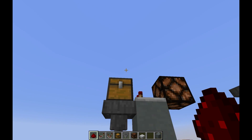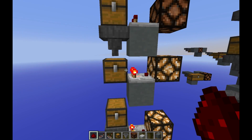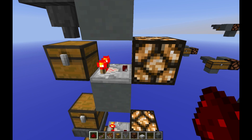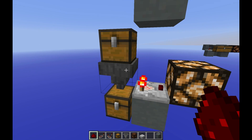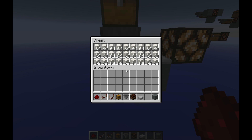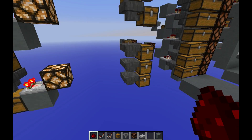That way all your chests fill up from the bottom. And as the chests fill up, as soon as items come into it, a comparator will get a signal from it and turn on a lamp. You can also take the comparator signal out of the hopper, but that would mean that the lamp turns on only when the chest is full. So that's something to keep in mind.